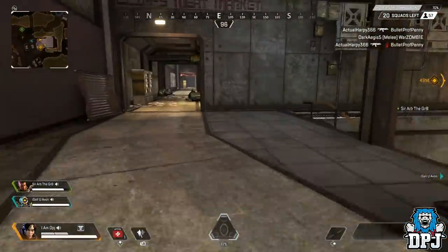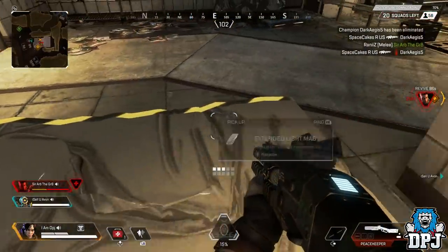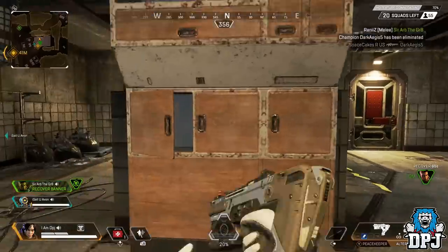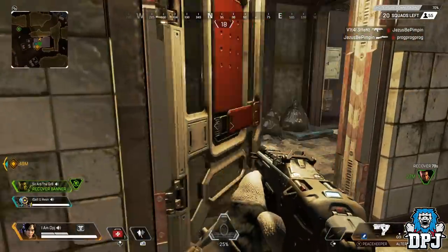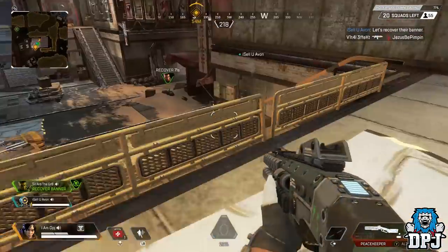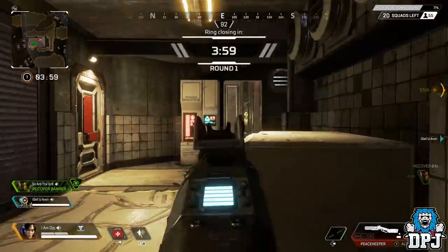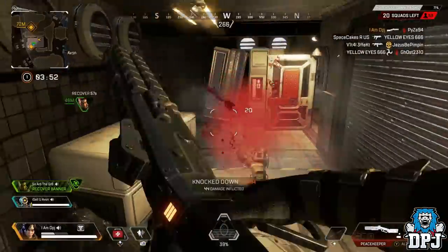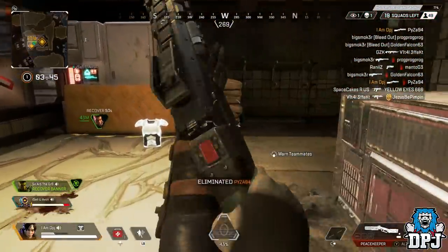Apex Legends, the new battle royale game, dropped all of a sudden by EA and Respawn. It's actually a real fun game. People were a little disappointed because rumors dropped about a Titanfall battle royale game, and this is definitely not that — that would just be robots fighting each other. Instead, we got this great battle royale game which isn't like anything else. Plus people, it's free to play on PC, PlayStation, and Xbox, so be sure to download it and give it a chance. It reminds me a lot of Overwatch with everybody being smart about their class choices, and it's a good game so far.